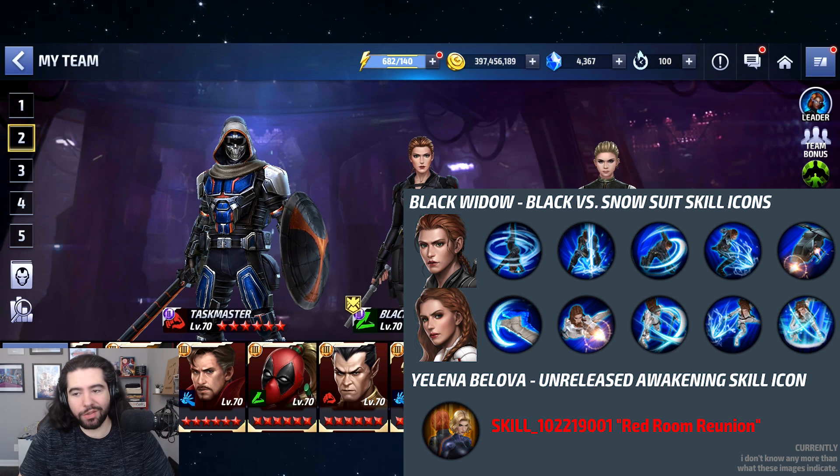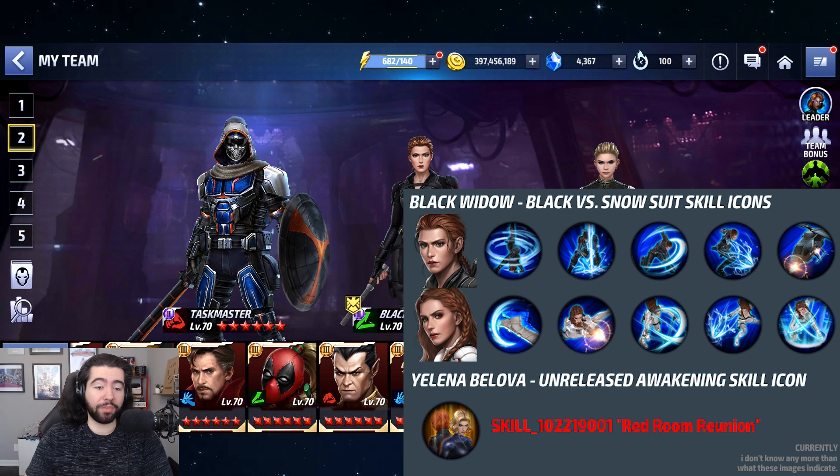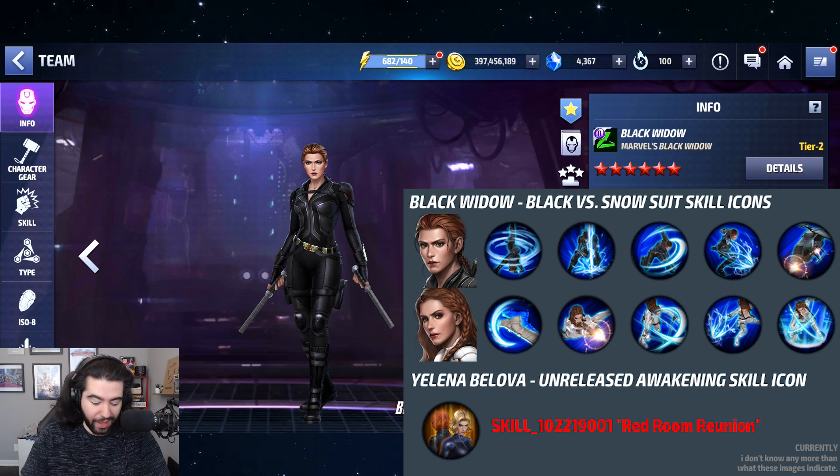They could just change the icon without changing the actual skill — that could be a bit misleading, but whatever, they mislead us anyway. The fact that they're changing all five skill icons for Black Widow means the snowsuit could be a big power creep over her Marvel's Black Widow uniform — and that's the crazy thing, because that one is already strong.